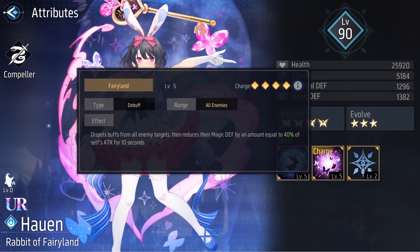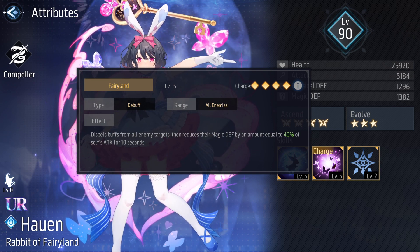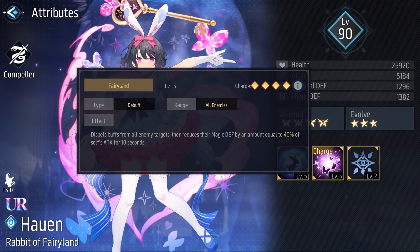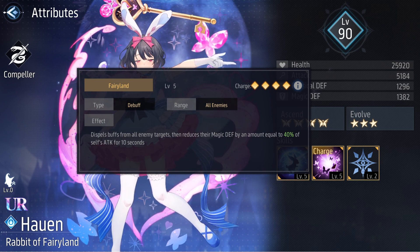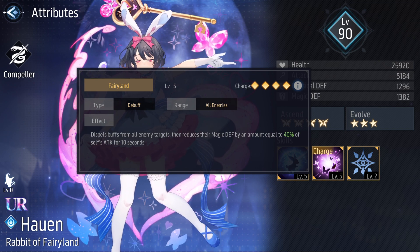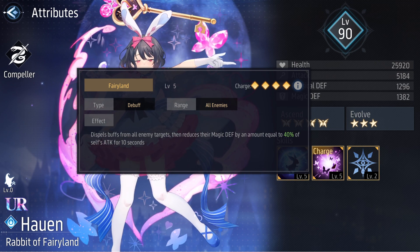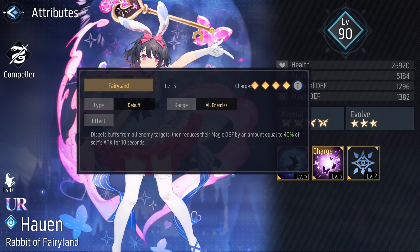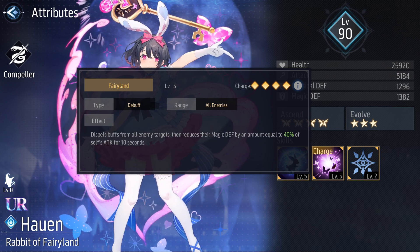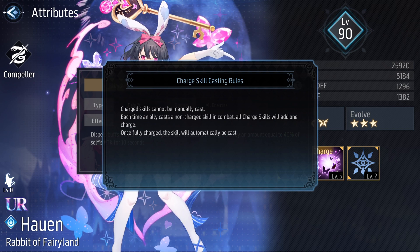Her second skill is called Fairyland — it is a charge skill. Quick recap: other dolls in the same team activating a skill will increase one charge for Fairyland, and once you reach four charges it will consume all those charges and auto-cast Fairyland, which dispels buffs from all enemy targets and then reduces their magic defense by an amount equal to 40% of Hauen's attack for 10 seconds. Pretty nice stuff there.